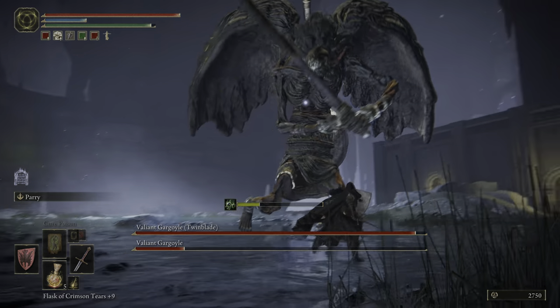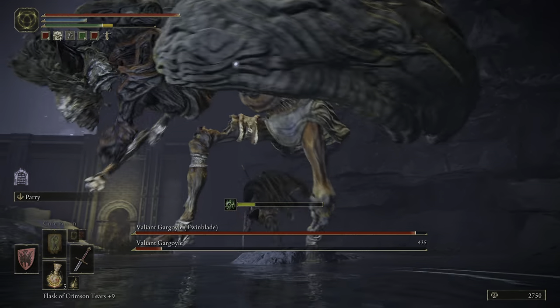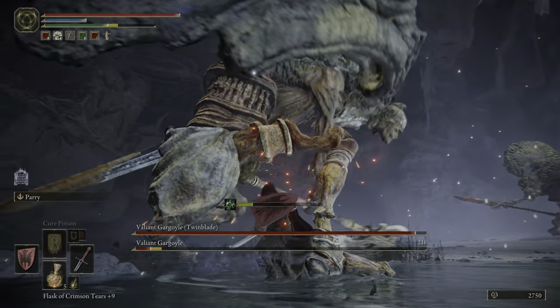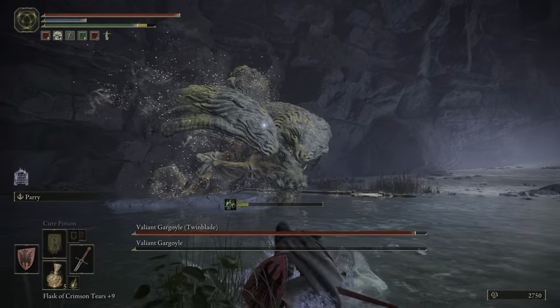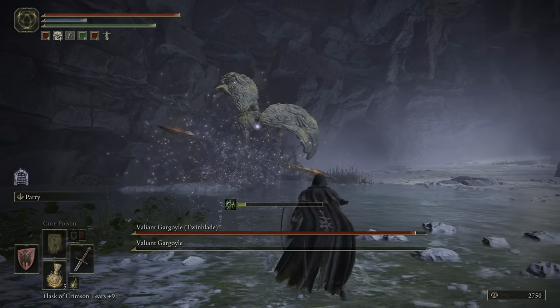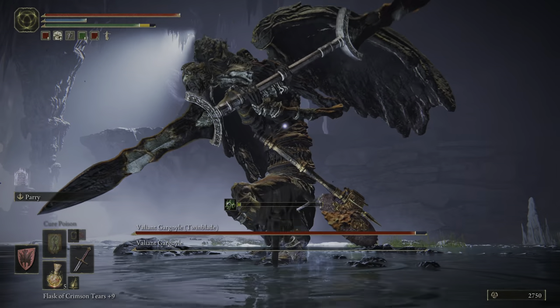From this point on, the boss is going to start attacking again, so we should be able to get some extra damage in. When the boss is changing weapons, feel free to just lay into it. You can dodge the follow-up attack after it switches pretty easily by just rolling into the boss, and it shouldn't be too hard of a challenge.